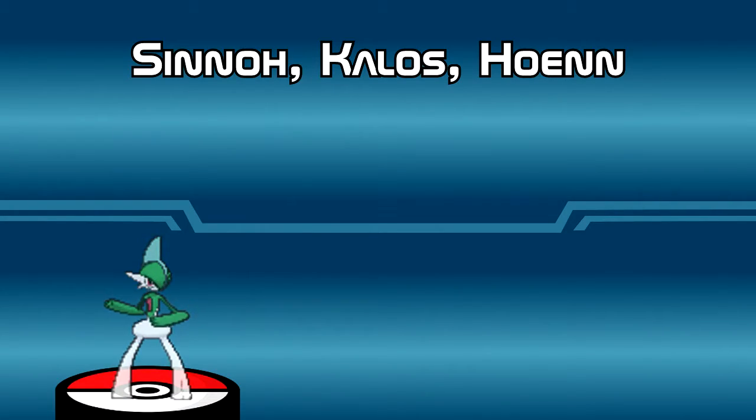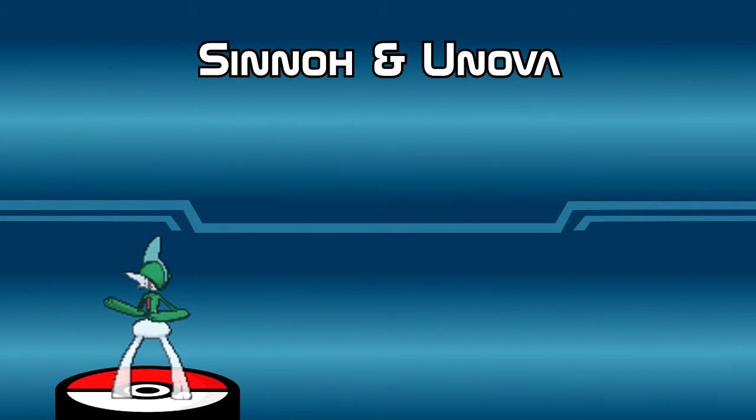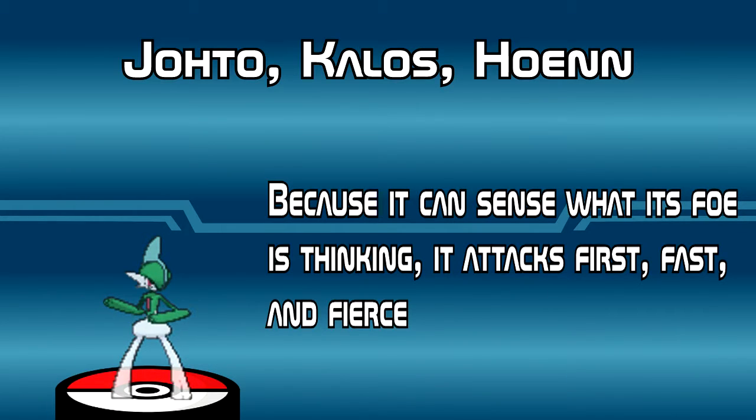The researchers of Sinnoh, Kalos, and Unova have this to say about Gallade: 'A master of courtesy and swordsmanship, it fights using extending swords on its elbows.' Sinnoh continued their research in conjunction with Unova and found that when protecting someone, it extends its elbows as if they were swords and fights savagely. Lastly, Johto, Kalos, and Hoenn report: because it can sense what its foe is thinking, it attacks fast and fierce.